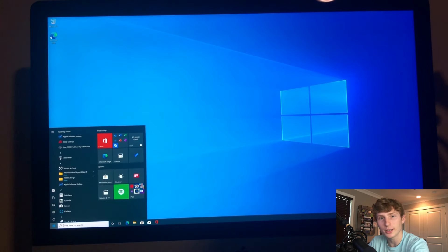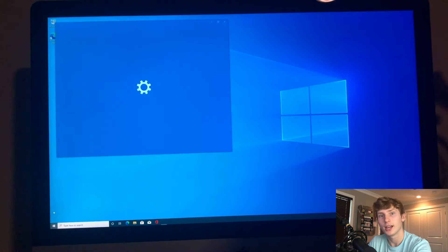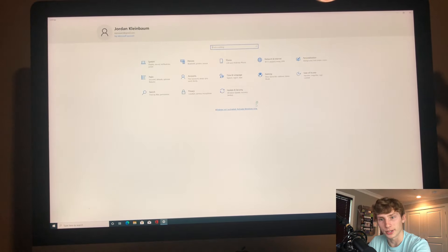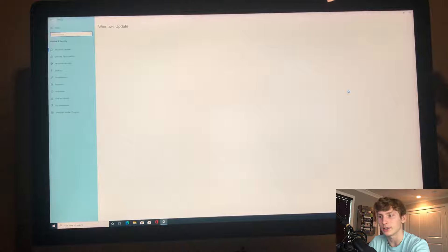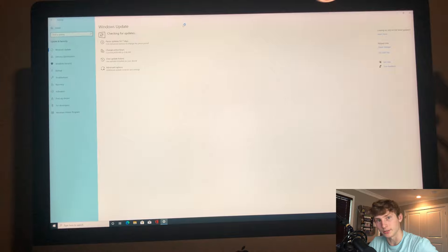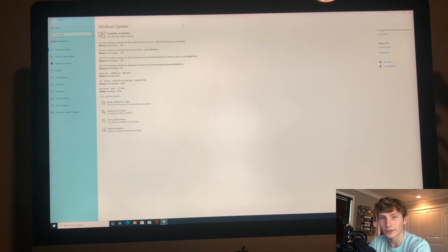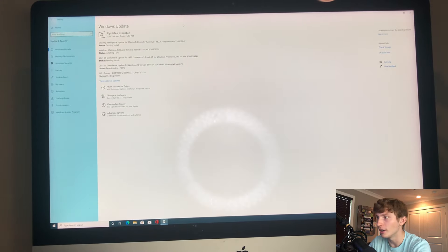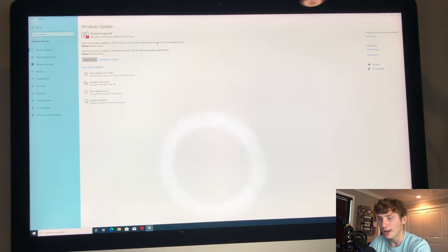After the Apple Software Update finishes, restart your computer one more time. Then click the Windows button again, go to Settings, find 'Update and Security,' and press 'Check for Updates.' This makes sure everything is updated to where it needs to be. If there are updates, wait for them to download, then press restart again. Load up Windows, and this time you will have a perfectly running Windows — we can now focus on downloading Valorant or any game we want.